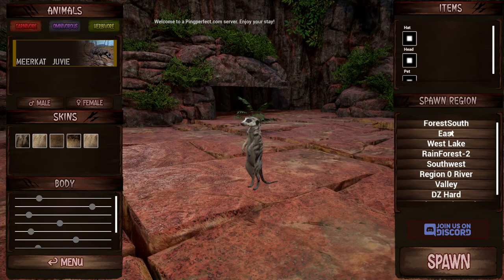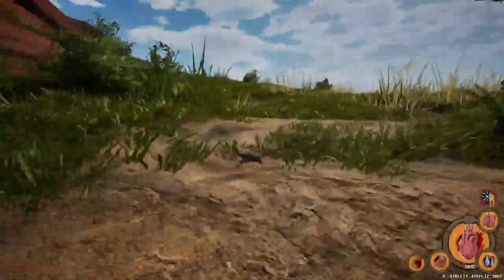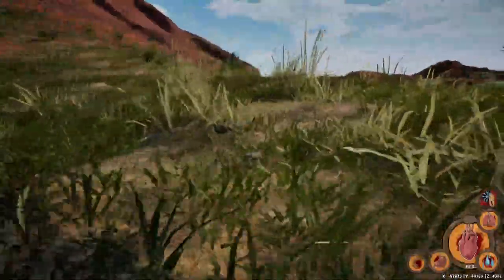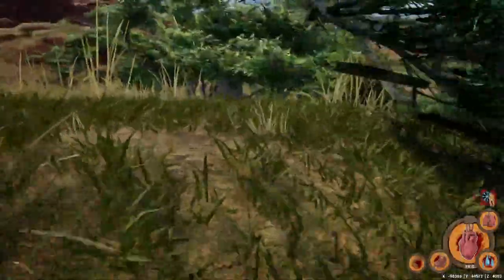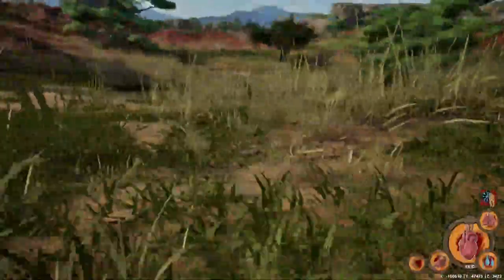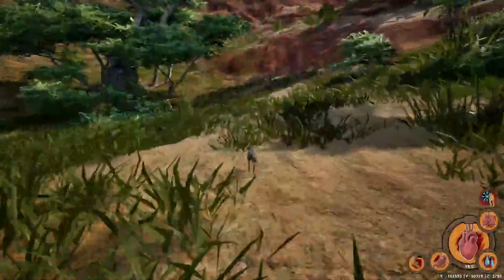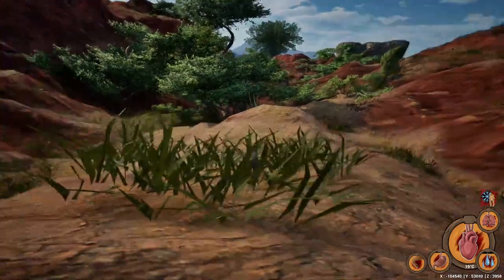I was interested in the meerkat simply because it was not a creature available to play last time, and I was hoping there would be a cool burrow mechanic. Sadly, there didn't seem to be much I could do in that regard. Plus, the most interesting way to play a meerkat was to join a large group to create a large society of meerkats, which could be fun. But as a solo player, I was just a small, slow, easy target to eat. So I swapped creatures again to one I ended up playing for a good five hours — the hippo.